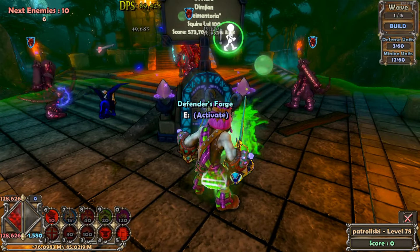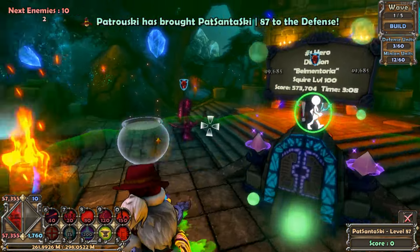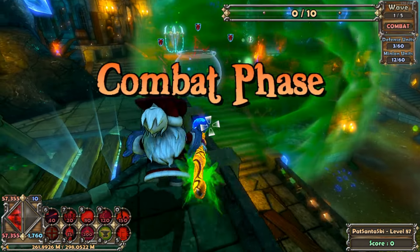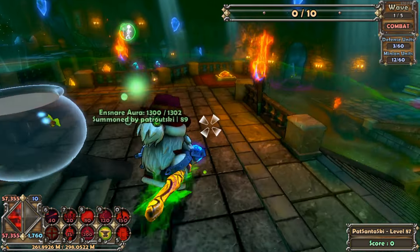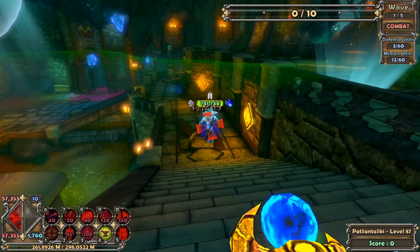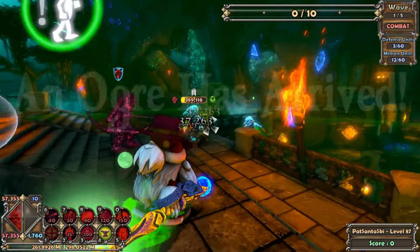Wait, let me switch to my mage. Okay, we're jumping into wave one here. My goal is to see something die and then build a lightning tower as fast as possible. Look at these guys — how much HP do they have? 800K, doable. These guys are beatable.